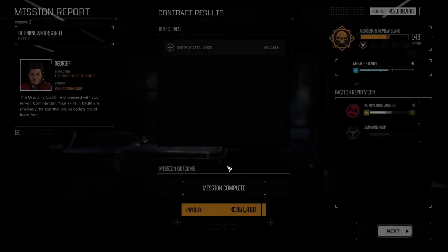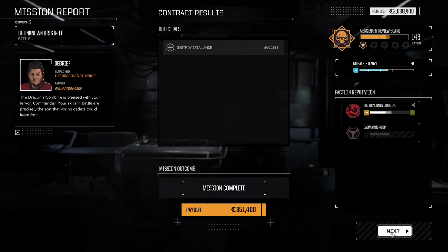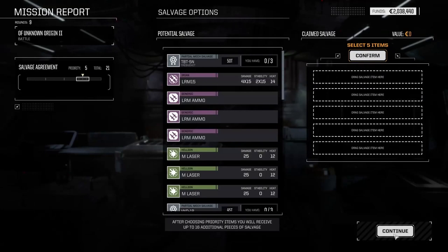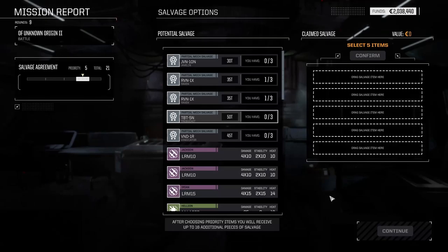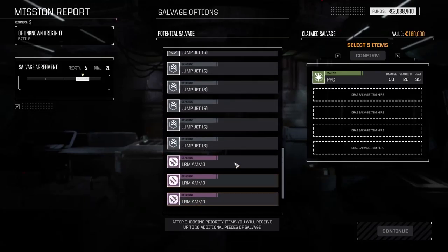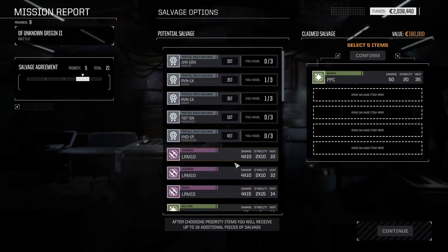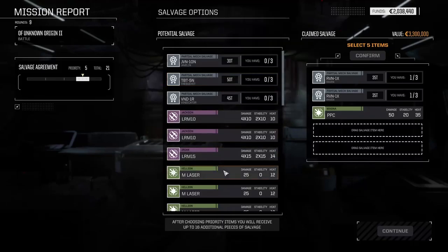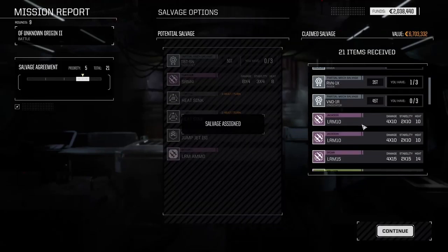Centurions are starting to outlive their welcome, but he's running kind of hot — still I am pushing him super hot. LRMs — we'll take a PPC. The other stuff wasn't really good. Good haul this time though. We'll take a Raven just to sell it. I'll always take more lasers I guess. I've got a lot of stuff. Sell the Raven, get some money — very much do not care about it.